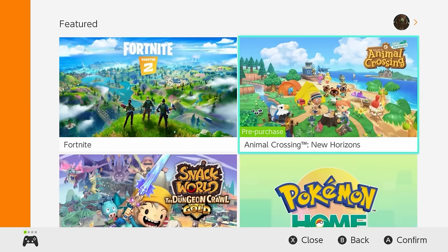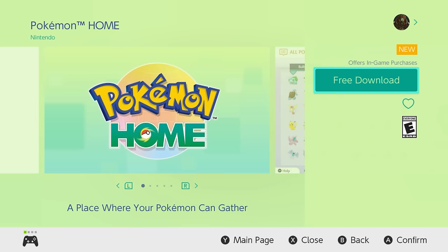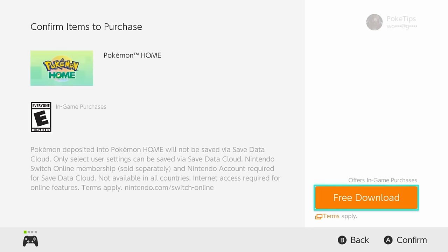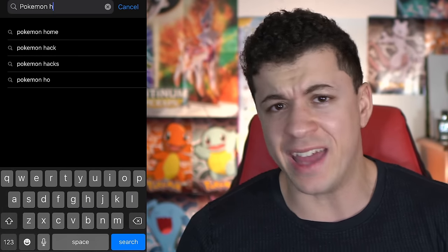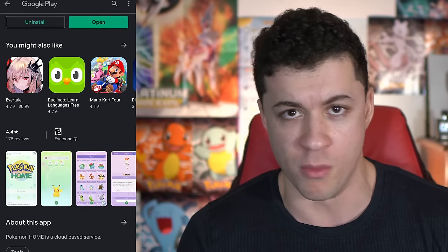On the Nintendo Switch, just go to the eShop. For me it was right on the first page because it just launched, but if you don't find it right away, just type in Pokémon Home. And it's a free download, so you won't have to pay anything up front. On your phone it's very similar — on the iPhone just go to the App Store and type in Pokémon Home, and on Android go to the Play Store and type in Pokémon Home.